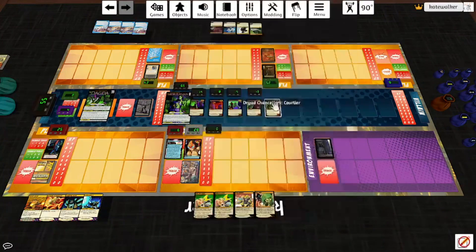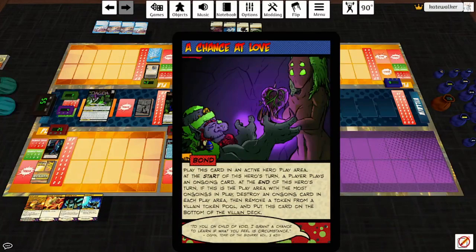Here we go. Play another Dryad Chancellor — that's good, and I'll tell you why in a minute. End of turn, we get a Bond. First one is A Chance at Love: play this card in an active hero play area. At the start of this hero's turn, one player plays an ongoing card. At the end of this hero's turn, if this is the play area with the most ongoings in play, destroy an ongoing card in each play area.